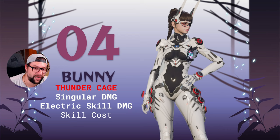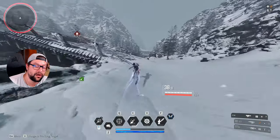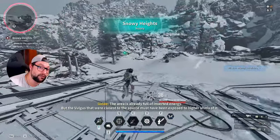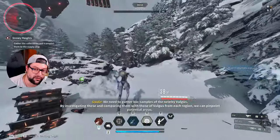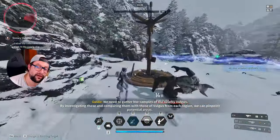The next descendant with a chance at good reactors this week is Bunny. If you're still looking for your singular reactor for Bunny, now is the time. There is one downside — it's not in the most convenient mission, but if you need it, you have to go grind there. Pay attention to the stats: look for a Thunder Cage reactor with singular damage; electric skill damage is also appreciated, and skill cost is very good for Bunny. The recommended mission location is Snowy Heights.